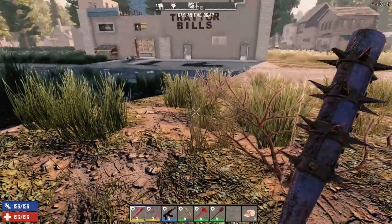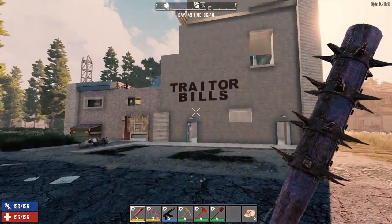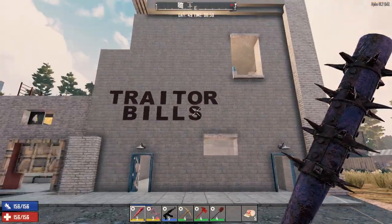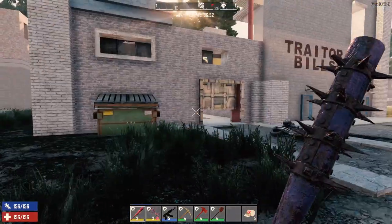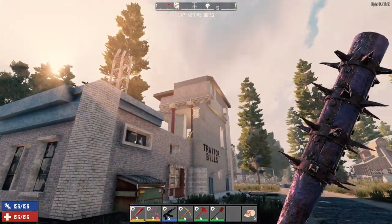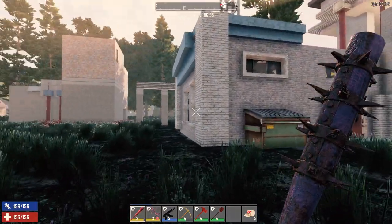So this is Trader Bills — this is the building that I've been working on. This originally was the plating building, which is one of the new POIs that was added into the game, and I think it really only has one zombie in it when you start off. The basic framework of the building is still the same — the basic framework is still identical to the original.